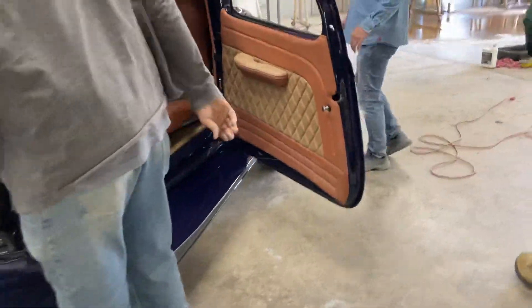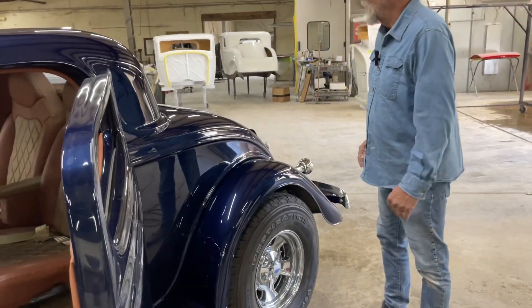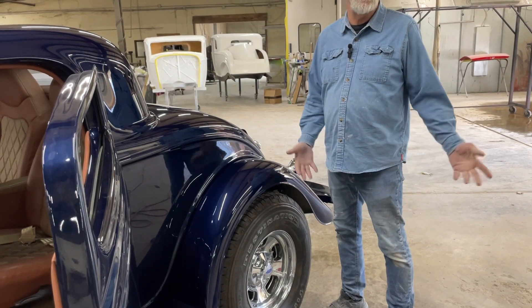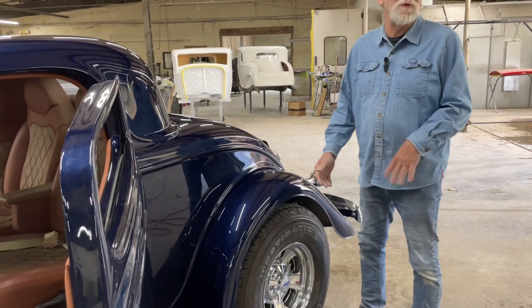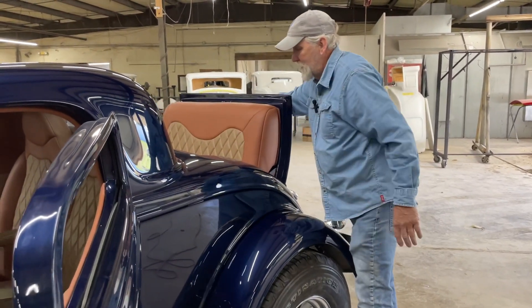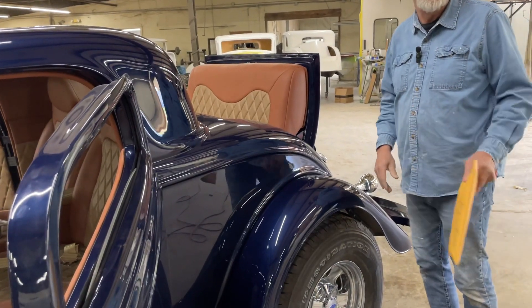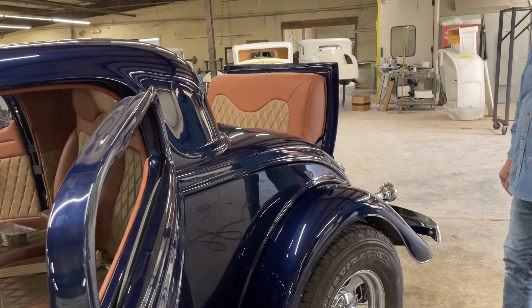Something else you wanted that we don't normally do — and I will say we won't do it ever again — is a rumble seat. Because you can't just buy hinges or hardware to make it work. We're the manufacturer, so I guess we're supposed to figure it out. Actually, it came out really well. I honestly have no idea if anybody would ever ride back there, but it looks cool though.